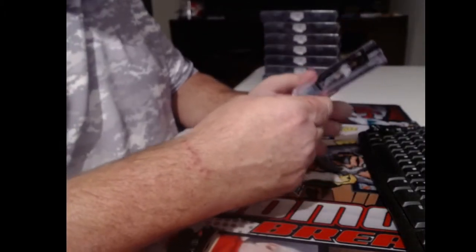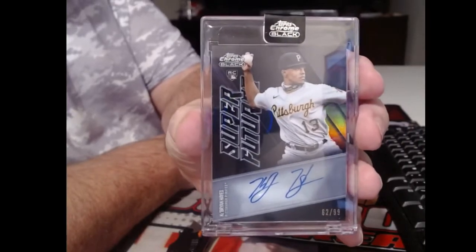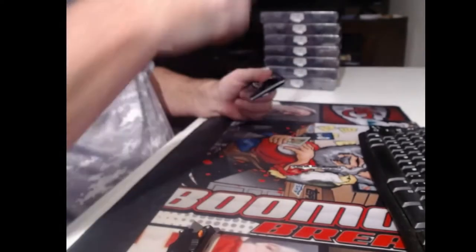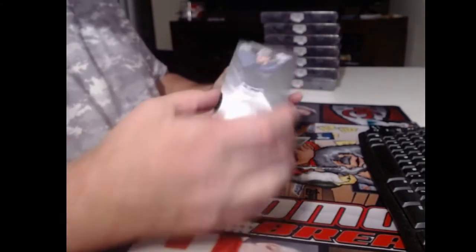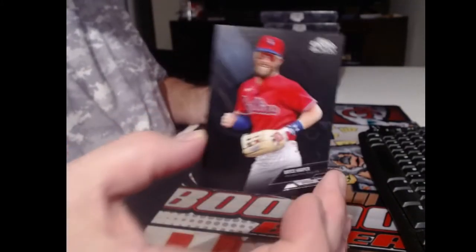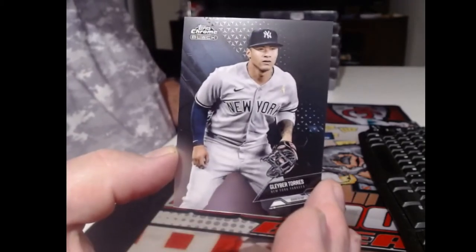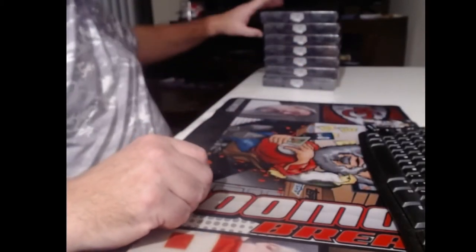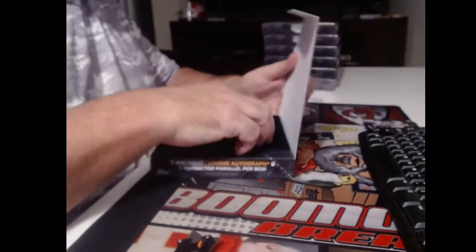This is a Super Futures autograph to 99. Already had a base card of him - looks like it's a refractor. Brian Hayes. Freddie Freeman - you MVP. Bryce Harper. Numbered to 199 for the Yankees, Laureano Delagre. I won't hold my breath. I've kind of become convinced the Yankees are just done. They're never going to win again.